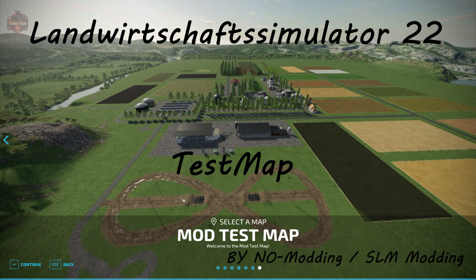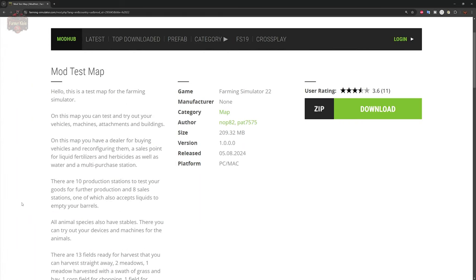The Mod Test Map can be found on the FarmingSimulator.com website or the in-game downloadable content menu. As of the 1.0 release, this map is available for PC players only. I do hope this map eventually releases to console players, because every player in Farm Sim 22 deserves access to test vehicles, implements, and buildings.